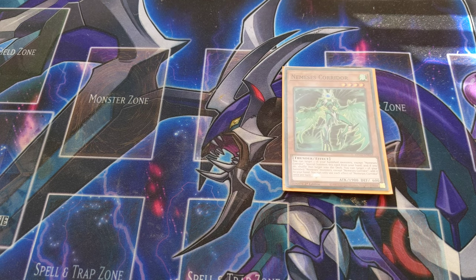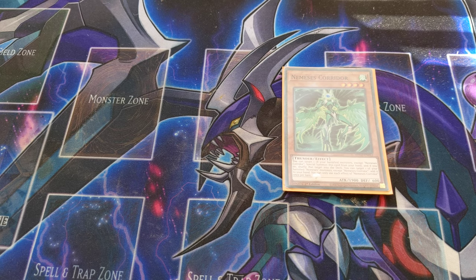Nemesis Corridor is played at one. Its effect lets you target one banished Nemesis monster except itself and add it to your hand — similar to Umbrella but adding from the banished zone instead of the graveyard. It's great for recursion when your cards are banished. Fun fact: it's a Thunder-type, so you can make Thunder Dragon Colossus with it.